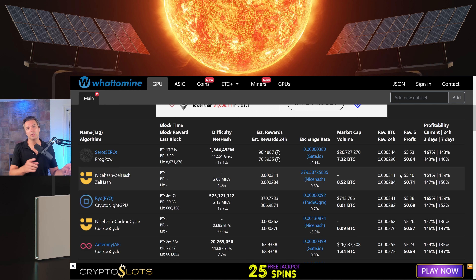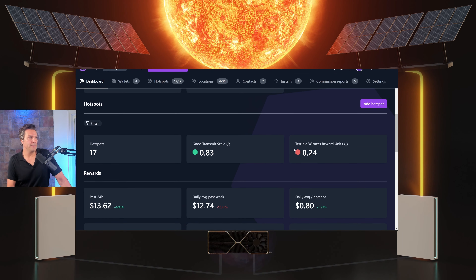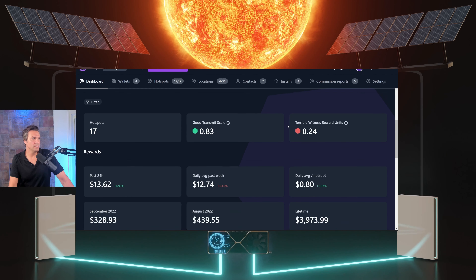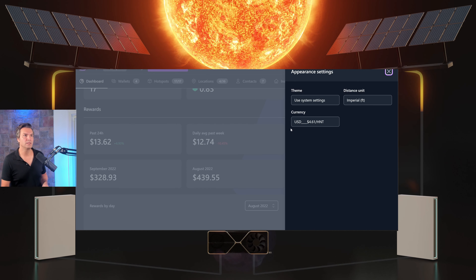Now let's jump over to the Helium miner profits and compare the two. Here I'm on hotspotty.net — this is how I keep up with my Helium miners' profits, status, transmit scale, everything. I have 17 Helium miners. The other day I had one that was down and I did a video on how I fixed it. I've got all 17 up, beaconing, witnessing, doing their thing. In the past 24 hours, those 17 have made $13.62 at the current price of $4.61.